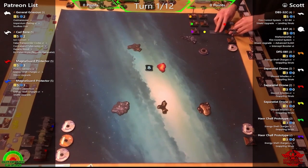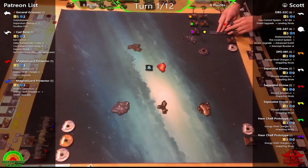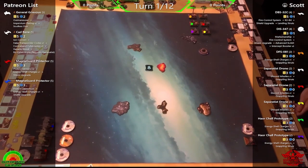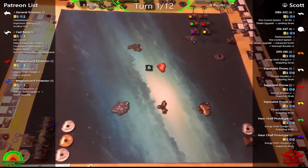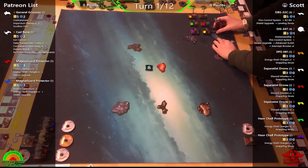The Magma Guard Protectors have given their Guarded condition to Cad Bane, so if they are evading or calculating they can assist Cad Bane in not getting shot. With the amount of ships on the other side, that could be quite handy. Now, what is Scott running today? Just a small little list for Scott.